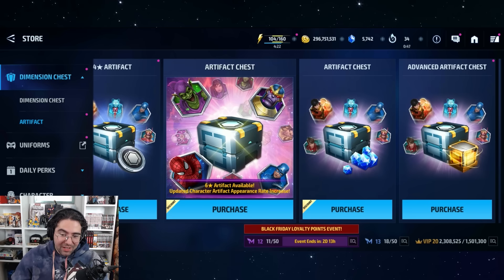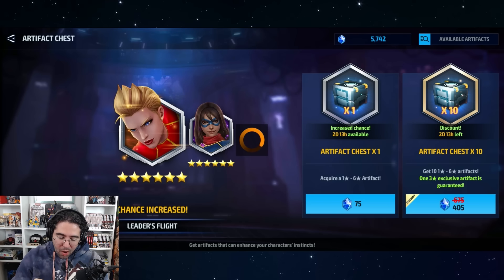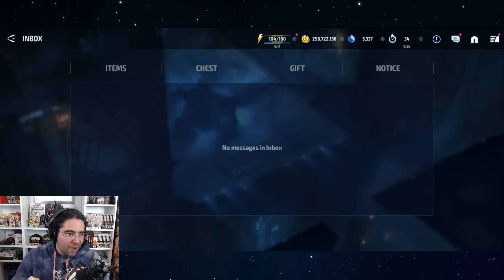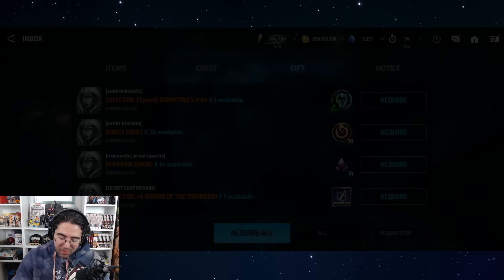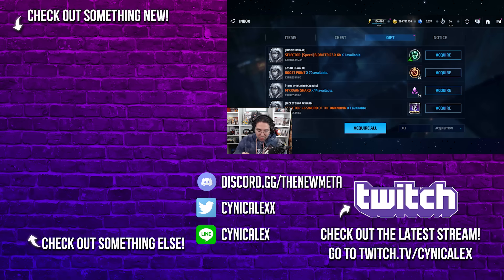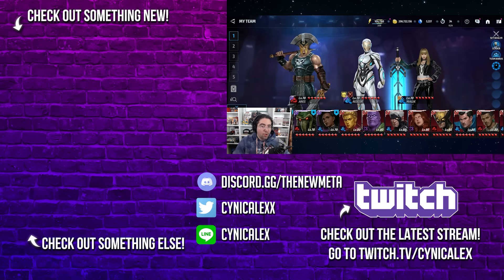One more cheeky pull of 10 — three-star Sunbird. I believe I have a four-star Sunbird already, so that's not what I want to see. I'll keep that in mind and might do a couple more pulls in the future. In the meantime, hit me up in the comments — let me know what you think of the artifact pulls, the essence pulls, and the Personal Artifact Tracker. Are you going to use it or not, and why? Thank you so much for watching, smash the like button, and I'll see you in the next one — take care!